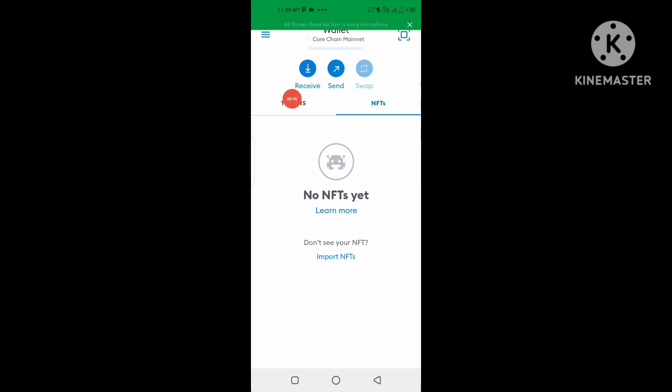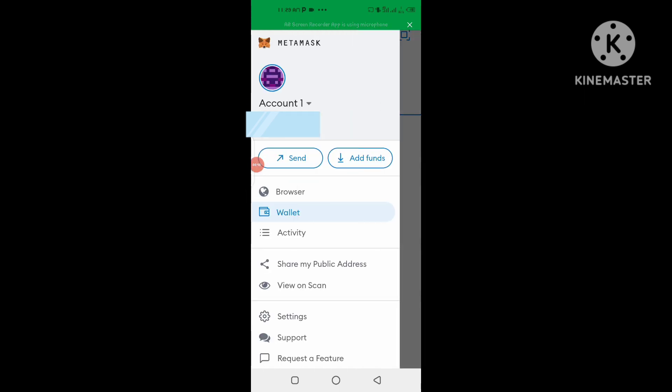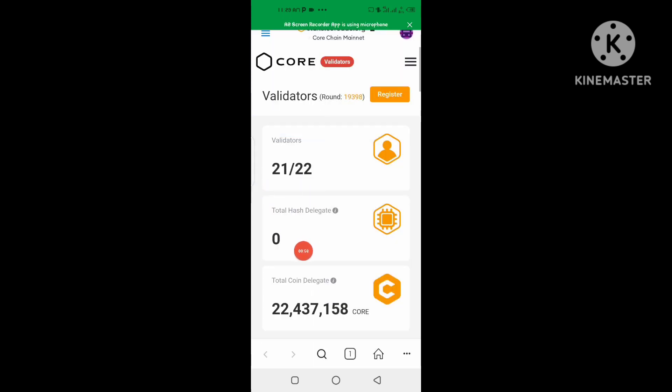When you're in your MetaMask, what you're going to click on is these three dots here. It's going to pop up a menu. After that, click on what says 'Browser.' This is where you stake your CORE.